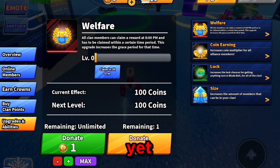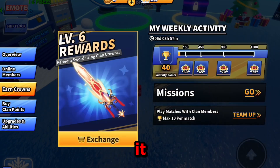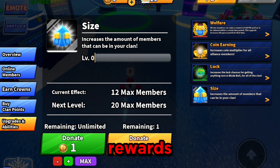You can buy it with clan points or crowns — you can sacrifice your clan points or buy clan points from the shop with Robux. You also want to upgrade your size, because if you have more members, that's more people contributing, more rewards, and then you can level up a lot faster.